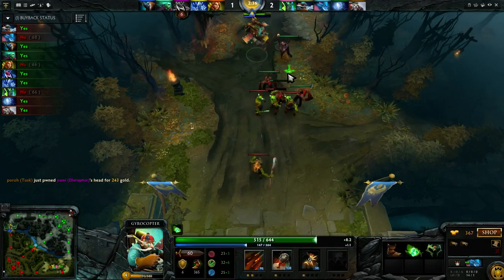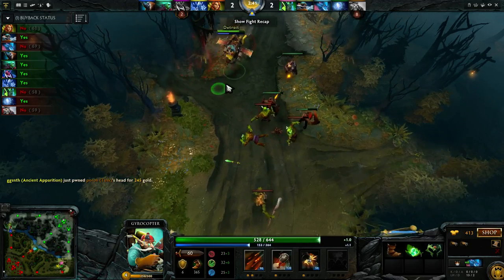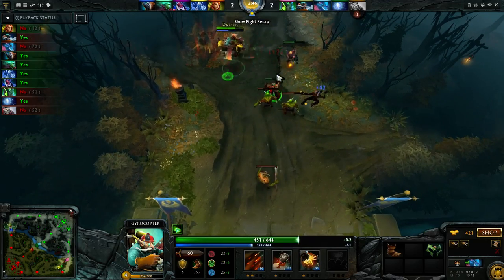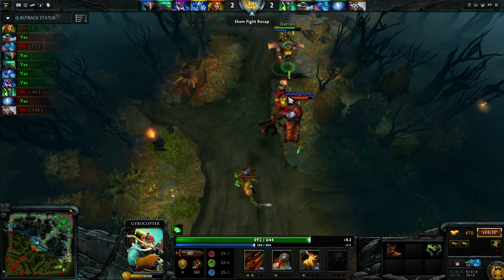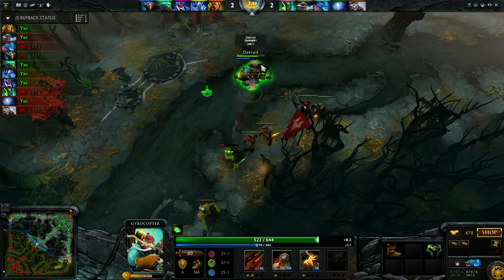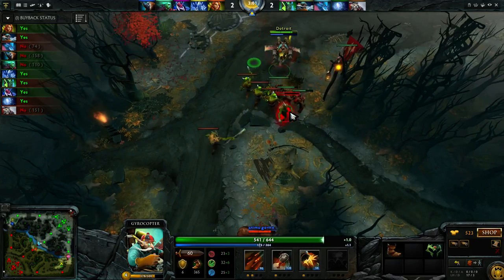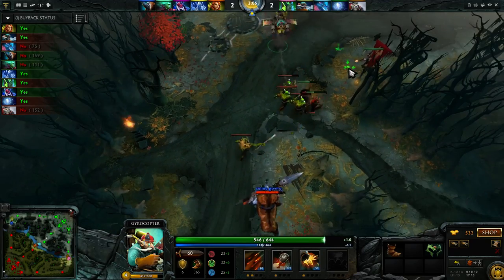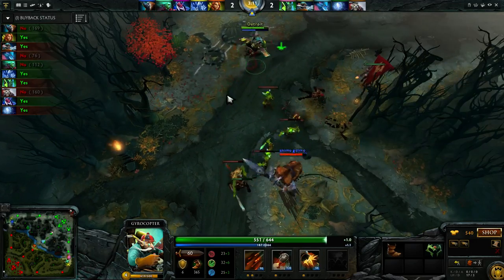I'm currently level 4. With Gyro in the safelane solo role, once you get your boots, that's when you really start to dominate the lane, because just the threat of running up and using Rocket Barrage is so high and does so much damage. He's kind of just playing back — there's not really too much he can do in this lane other than right-clicking me to draw aggro and using Shock Wave to get some last hits.